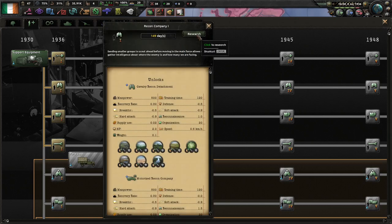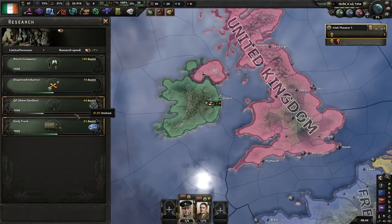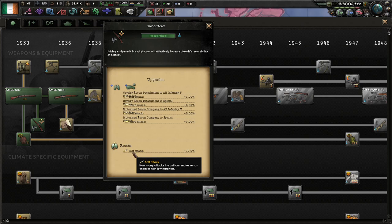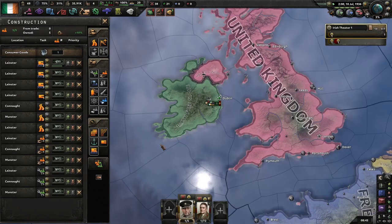Let's see — Cavalry recon. Equipment, we are going to need this. The main reason I'm bothering with the recon is we already have sniper teams researched. You can see it buffs the soft attack of our detachments and companies. But it means that all of our infantry — motorized, mechanized, specialized, special forces — they'll get some extra soft attack or hard attack. It's such a simple thing, I don't know why that isn't in the base game.